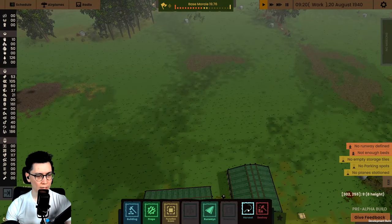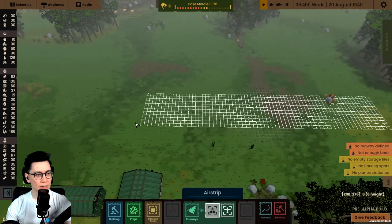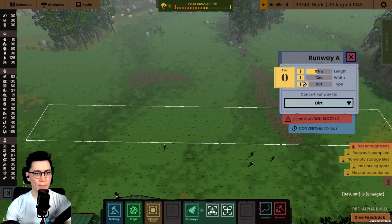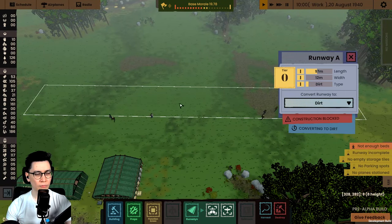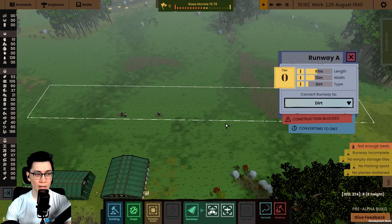Now let's go for that runway. I do want a couple of Spitfires, so the quality of the runway needs to be good. I'll start with this — length, width, and type are both tier one level, so that's a good start. I'll let them finish building this first, and then I can convert the runway to sand. Once it's sand, there'll be a higher level of quality.